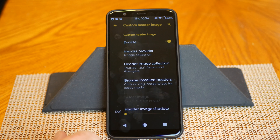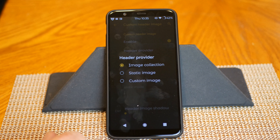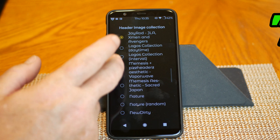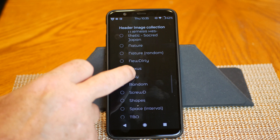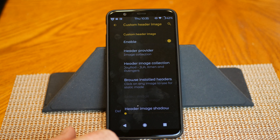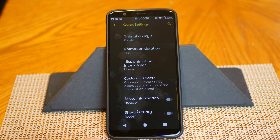Custom Headers is really cool. You can enable or disable it — I have it running. Under header provider you can choose from the image collection, a static image, or a custom image. If you want to run a picture you've taken, click on it, choose the picture, crop it, and it'll go into your status bar. I'm running the header images. I installed J-Rod's header pack from the Play Store — it's free to download and you get a ton of different headers. Then you have browse installed headers, header image shadow, show information header, and show security footer.